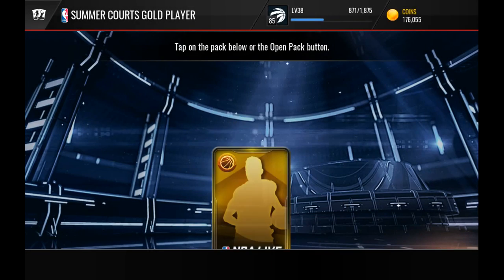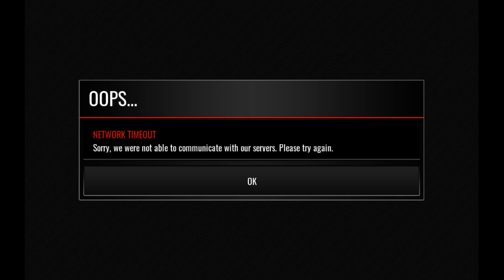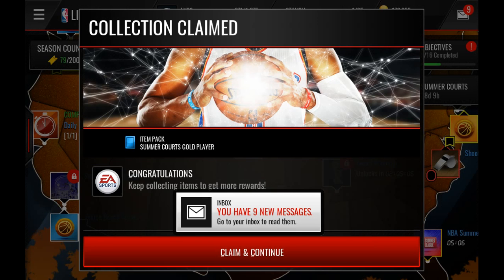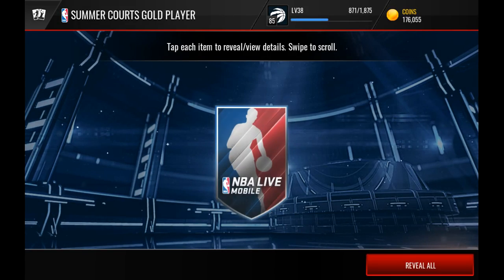Let's do this — getting a Summer Courts gold player. I'm gonna guess who we get. I'm gonna guess we're going to pull an 82 overall Tyler Johnson — if it will load. Game? Game! There's gonna be a network timeout, isn't it. I will see you guys when I get back in this game that decides to have a network timeout every two seconds. Hey, we're back — network timeout is absolutely wonderful. Hopefully we can actually get the Summer Courts gold player now.